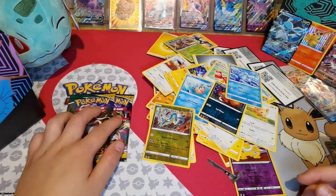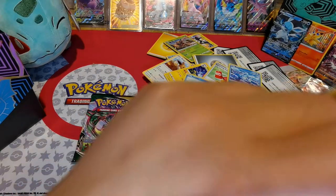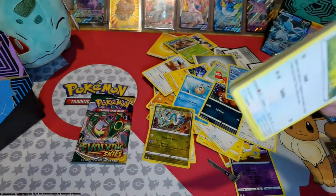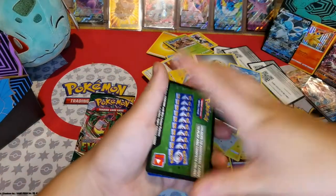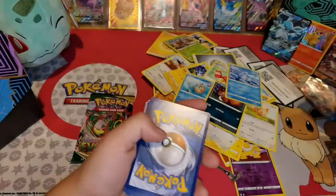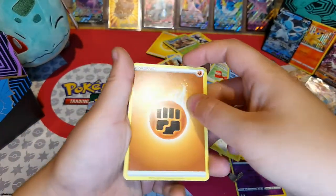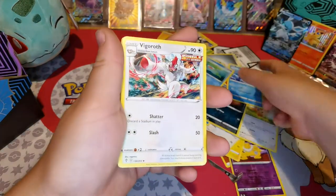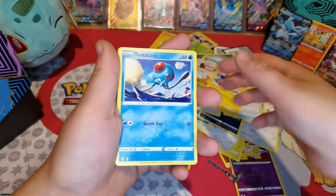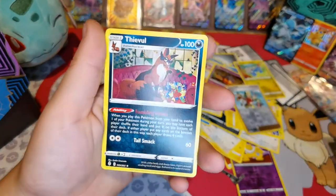So we have two more packs to try and get Sylveon or the VMAX of Leafeon. I think I've got all the Eevee evolutions — the only one I haven't got is Sylveon. I've got Glaceon, Espeon, Vaporeon, Flareon, Leafeon. Rock Energy, Lombre, Vigoroth, Rapid Strike Scroll of Flying Dragon, Lillipup, Milcery, Tentacool, Bunnelby, Bergmite — Reverse Holo, Copycat — and Vikavolt.